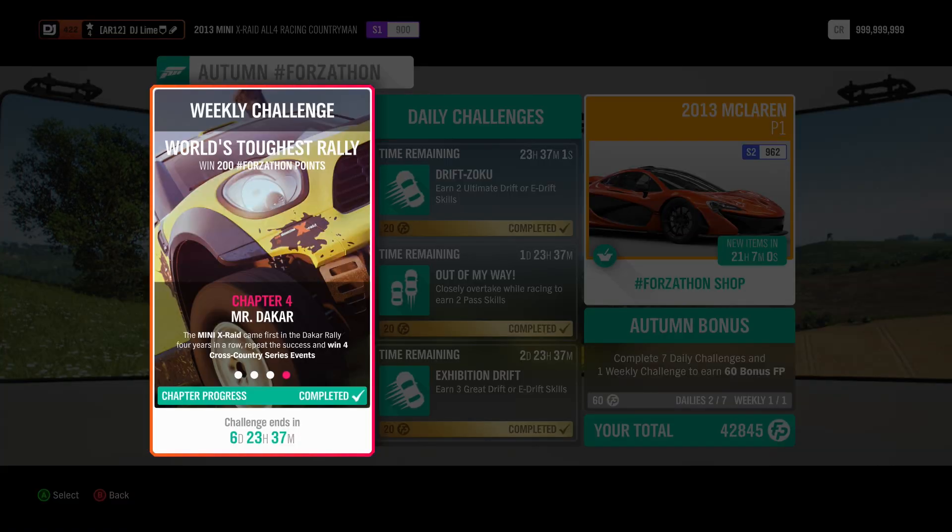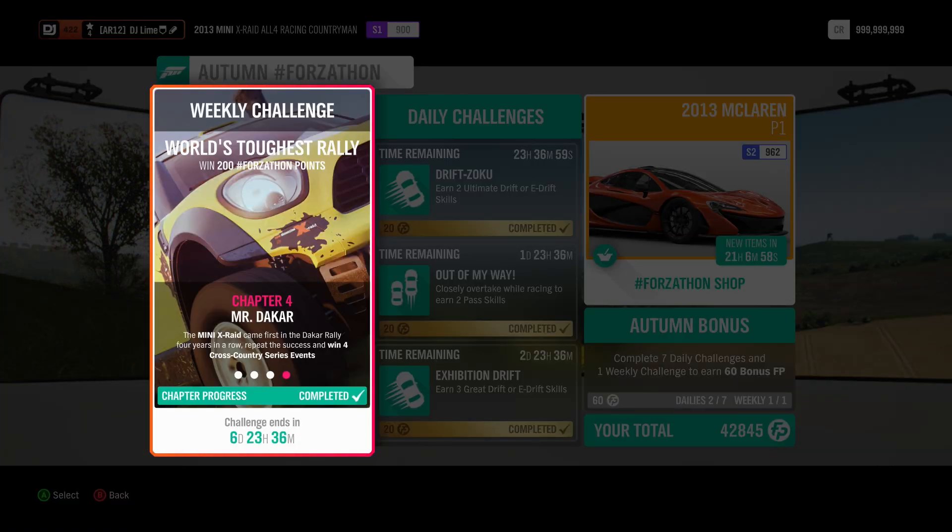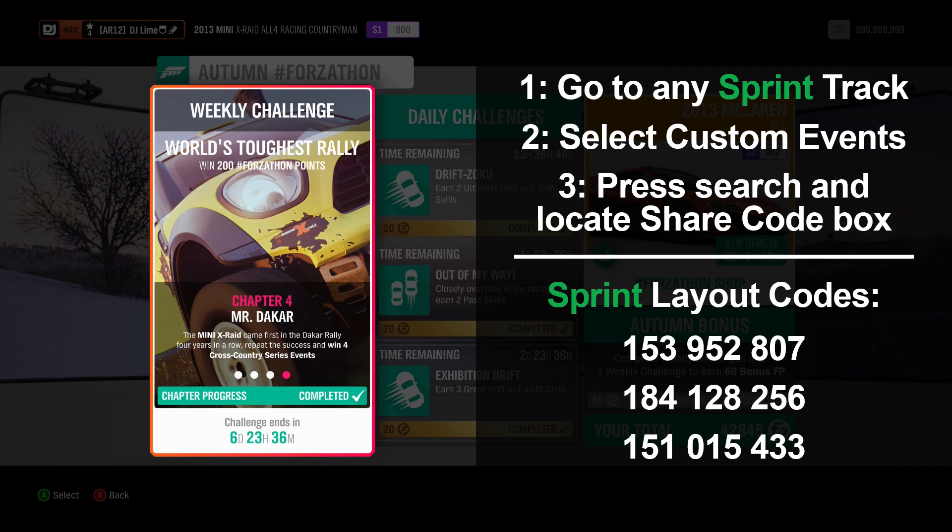For our final challenge you can win four cross country events. This means you can do sprint or circuit races of your choosing — normal layouts or custom, up to you. As usual on this channel, I have created some simple ultra races that can be completed within seconds. With the new share code feature that Playground added into Season 14, you can now locate these a lot easier by going to any track and typing the share code inside the search area.